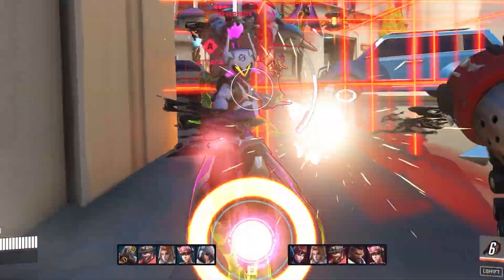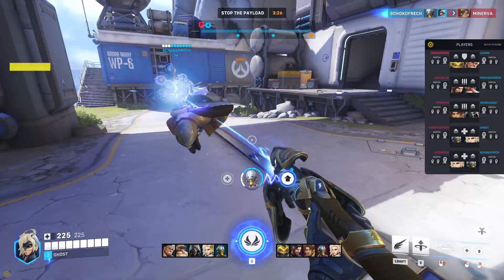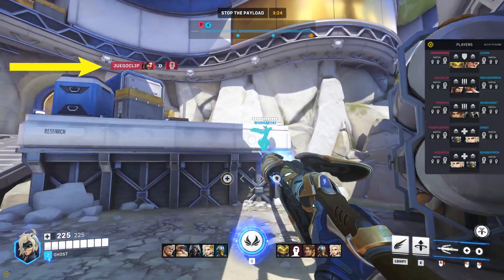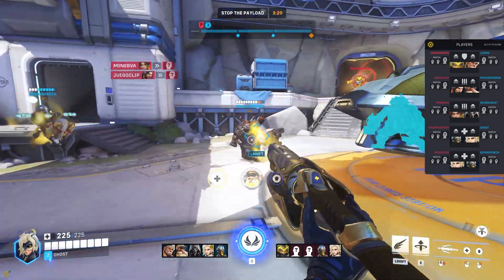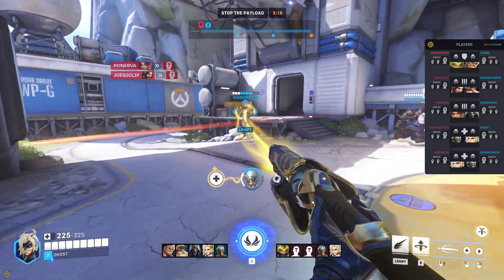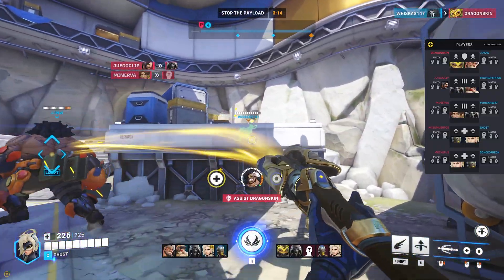The overlay also includes a match roster that shows which heroes both teams are currently playing. Counterwatch notifies you when someone swaps heroes, but only after the game itself has revealed that information. Knowing about a hero swap right away helps you adjust your playstyle and react faster to what the enemy team is trying to do.